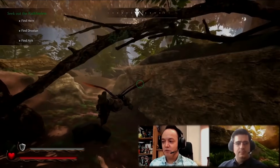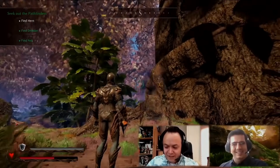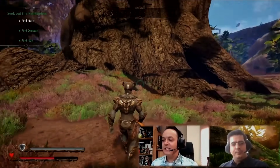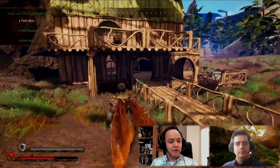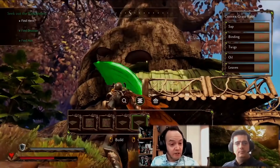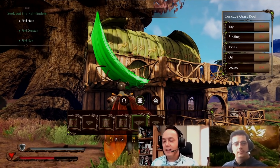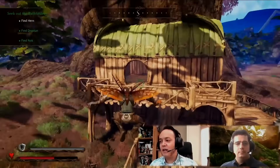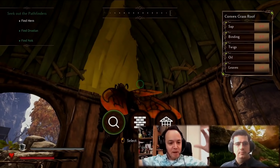Trees are going to be a big part of the game — you may even be able to build in them. Using the wings to glide from A to B looks great. Looking up at the scale of a tree you can see there's already a base on top of it with little nooks. The trees do look a bit fat, which I guess is because we're so small, but I'd like a bit more variety — some slimmer, taller ones — rather than just these big massive stumpy ones. But that's a minor aesthetic note watching this gameplay footage.